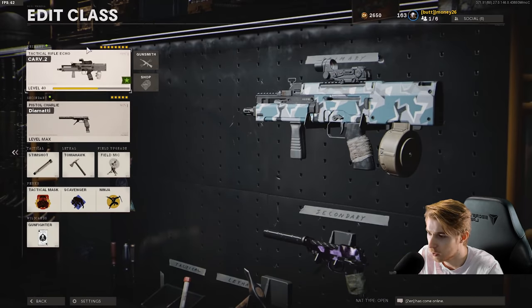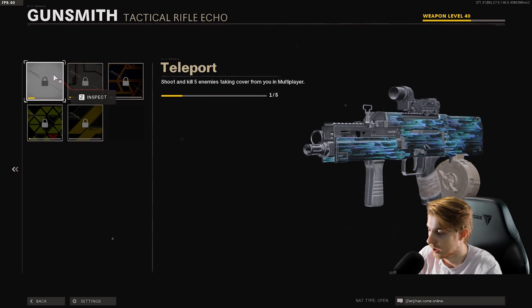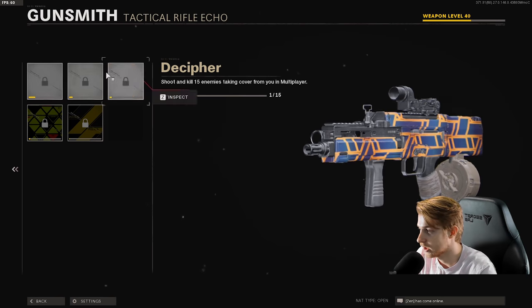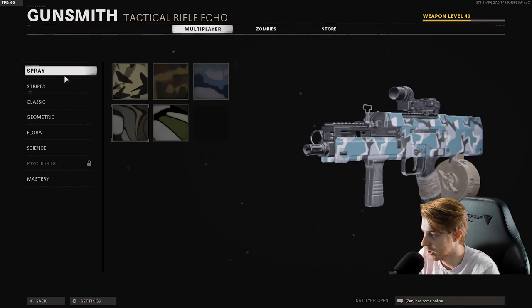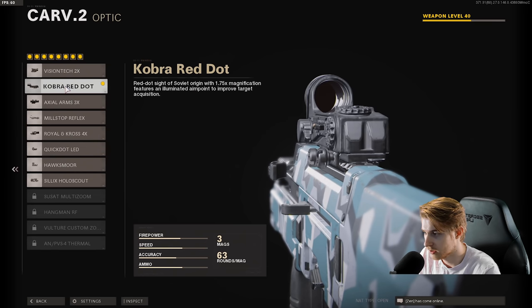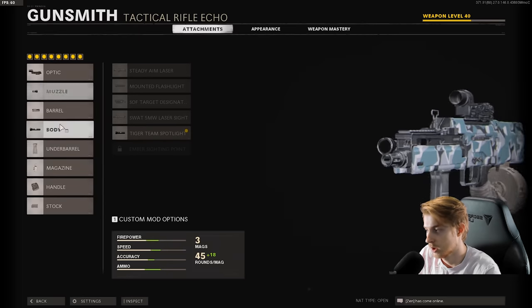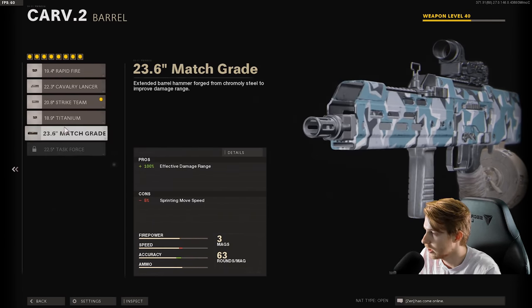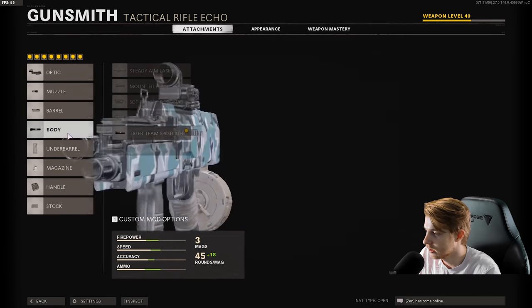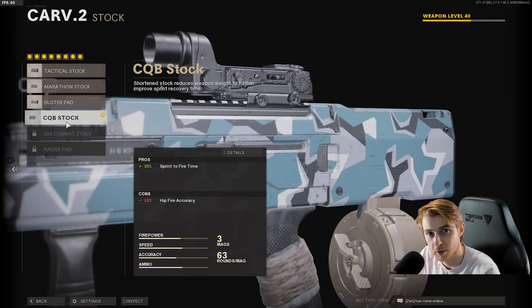I just got it up to level 40, which is around the level you start unlocking the science camos. I got one kill behind cover during that game, but today we're going to be trying to get as many kills behind cover as we can, as well as all our other camos. The build I have right now: I have a gunfighter class so I have more attachments - cobra red dot, muzzle brake, strike team barrel because we don't have the task force one yet, tiger team spotlight, bruiser grip, 63 round drum mag, jungle grip, and the close quarters combat stock.